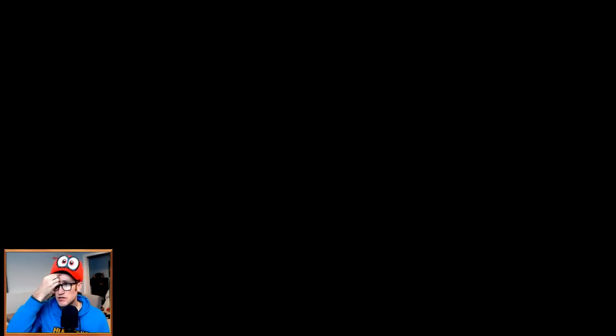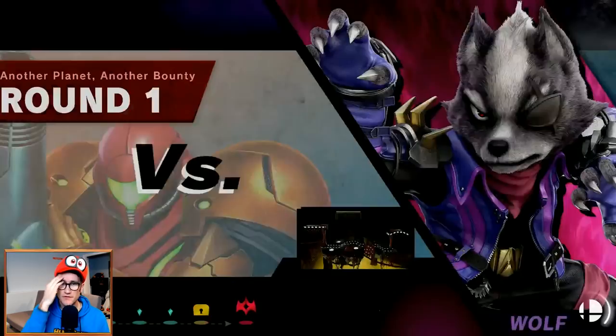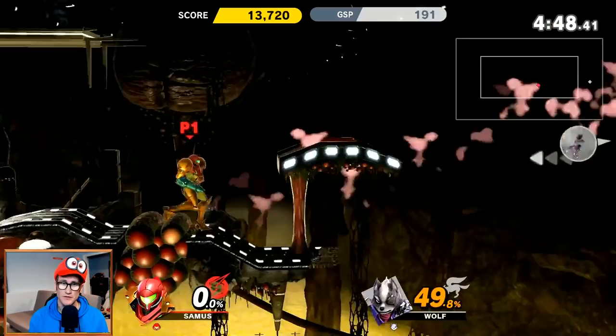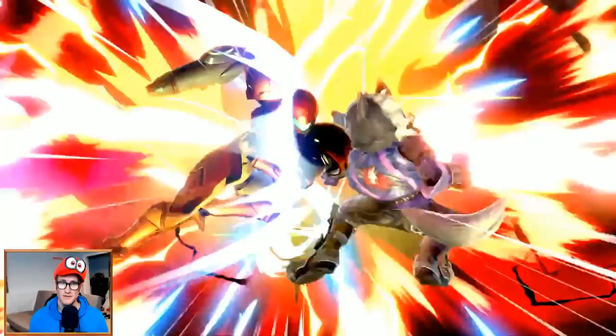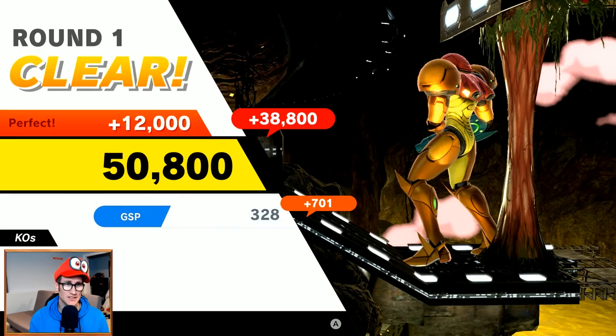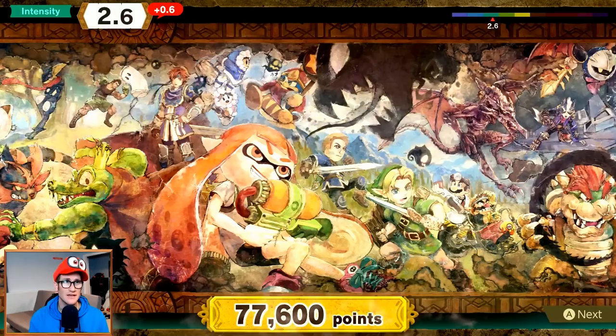I'm not totally sure what I'm doing yet. The first match is Wolf — I don't know if Wolf is that strong. Starting off with a smash, crash, dash, boom! This is pretty simple. I think we're going to be able to get Inkling in no time. It increases in intensity as we go.